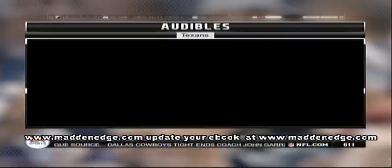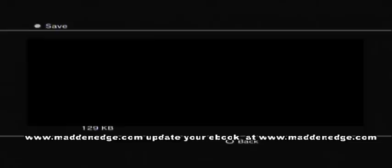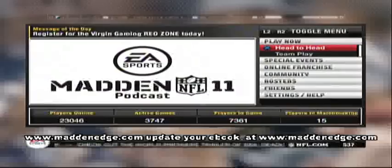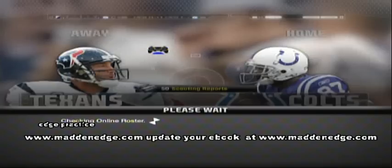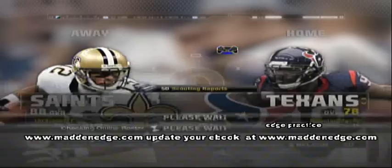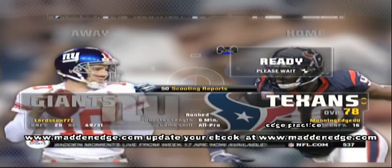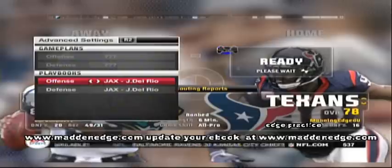Since I knew I couldn't play man — because a lot of times to stop the run you go into man blitzes — I had to use zone blitzes that took away either the left or right side. So basically I'm having a zone play that stops the run to the left, one that stops the run to the right, and zone plays that take away different parts of the field. To see these plays unblacked out, get the ebook.